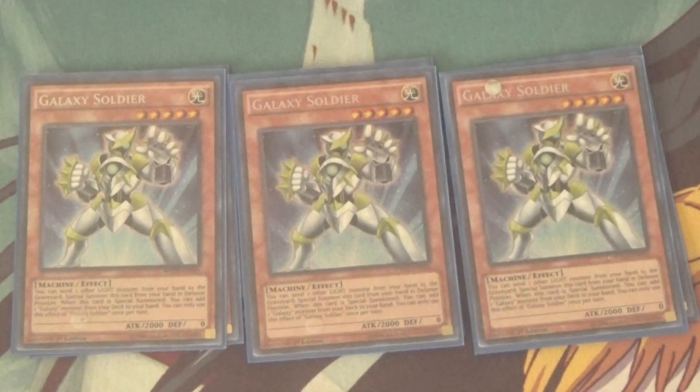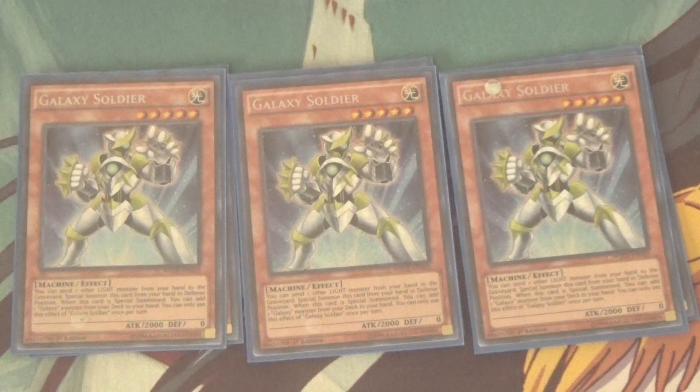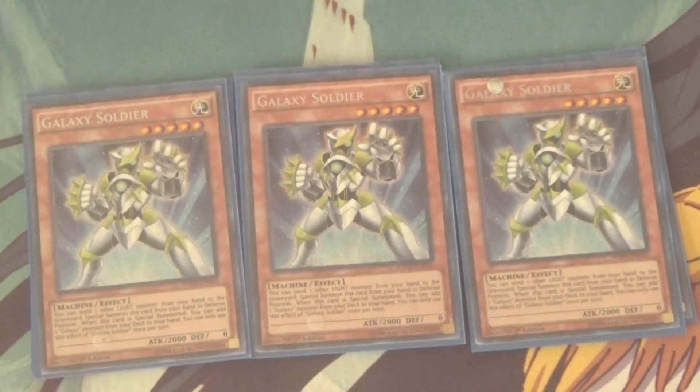Speaking of ways of getting monsters out on the field easily — Galaxy Soldier. Kind of goes without saying, Galaxy Soldier is a darn good card, oftentimes splashed in other decks like Cyber Dragon to make Cyber Dragon Infinity pretty easy. But that's not his only use in this deck. Basically, you can discard a Light Monster to Special Summon him, and once per turn when he's Special Summoned, you can add a Galaxy Monster from your deck to your hand. It can be another copy of himself. Most of the monsters you play are Galaxy Monsters, so it kind of goes hand-in-hand, being able to search out about half your deck.